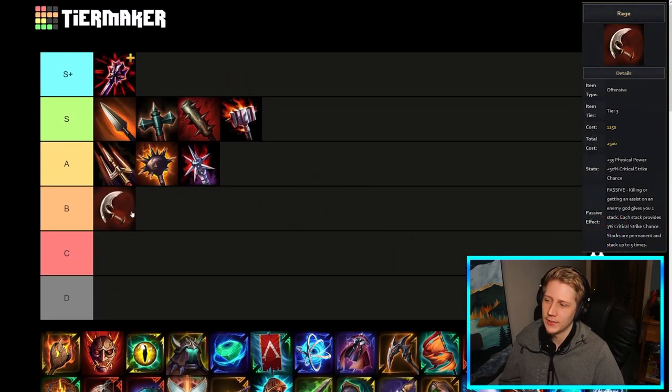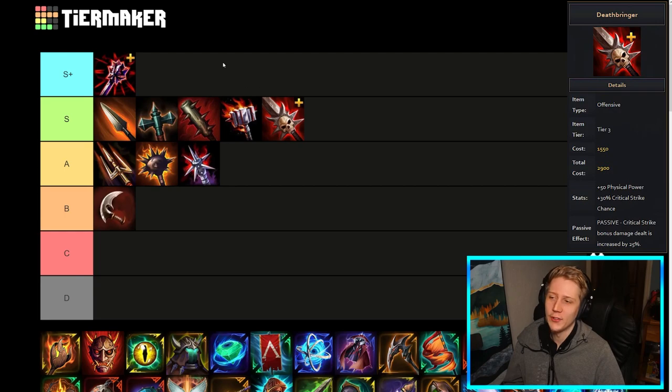Moving on to some crit options. Rage I think is like a B-tier item — just crit chance and power and obviously it requires other crit chance items to be good. This item on its own is trash, but it can be decent in combination with some other crit items. However it's very slow to come online and crit builds are already slow to come online. If you're building this into Deathbringer, that's a pretty expensive combination and makes your builds come online quite slow. But this item does give a lot of crit chance so if you're looking for a really high crit chance build, it's buildable. Deathbringer I have to put in S — if you're building a crit build you're building this item pretty much. It's got the crit glyphs, the only crit glyphs in the game, and pretty solid glyphs too. Deathbringer is one of the premier crit options — if you're building crit you probably have this in your build. Definitely a really solid item.